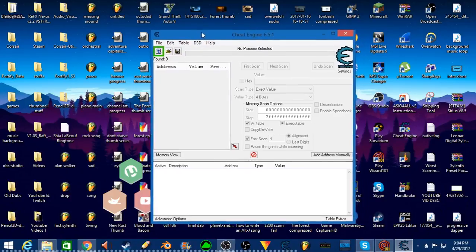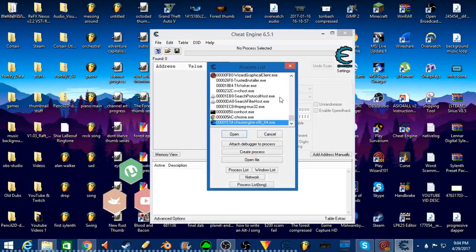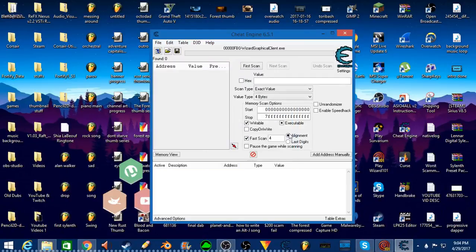Basically the way to get this speed hack is you click on this right here, go to 'Wizard Graphical Client .exe', click Open, then enable speed hack. You can go and change it up to 2, 5, 10, 20, 50, 100, 200, even 500. I wouldn't suggest going above 2 — 2 is just perfectly fine. You can go anywhere in between and then hit Apply.